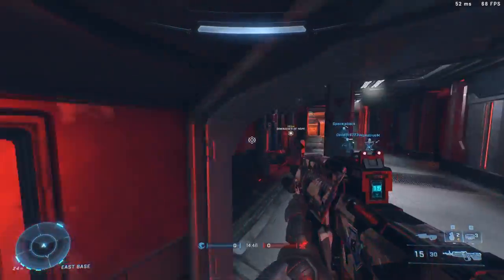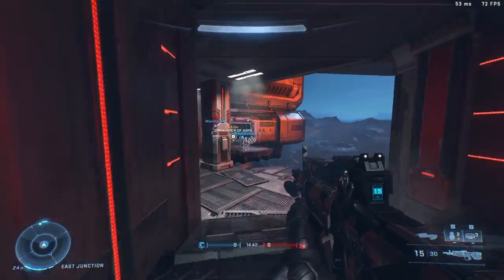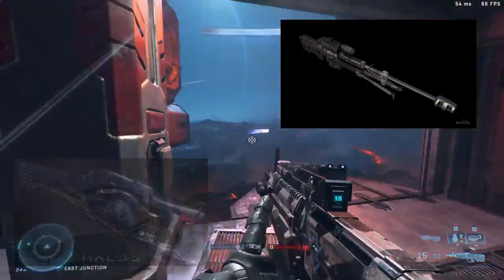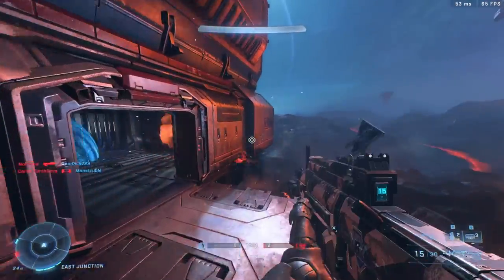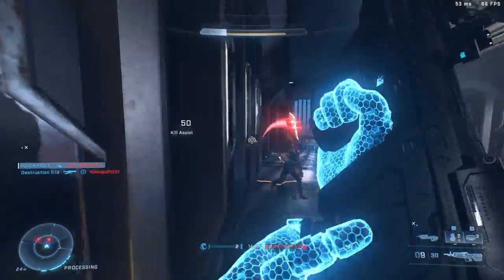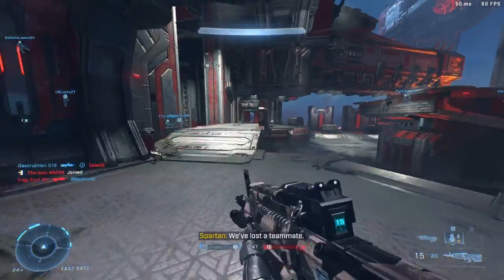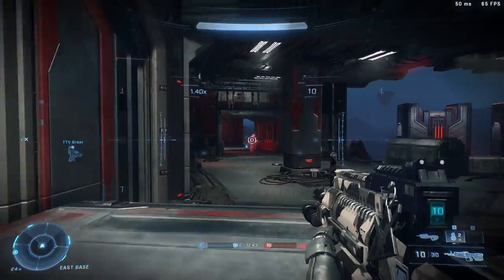Every gun fills a role that the other guns don't. That is contrary to some of the other Halos where multiple guns serve the same purpose, like the Beam Rifle and the Sniper Rifle, or the Light Rifle and the DMR. I believe this was done because people did not like the new Promethean weapons, and they were saying guns should not overlap with their roles as a way to get rid of them. I think that the Promethean weapons had their own roles though, especially in Halo 5 where the guns were given even more special roles that didn't overlap with any of the other guns.